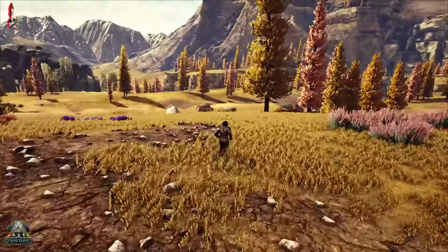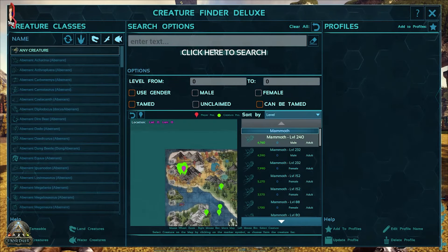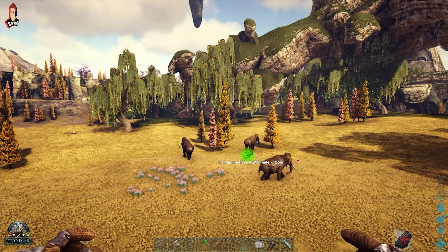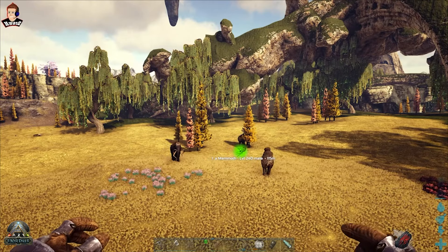Let's have a little look around and see what we can find. I've not had to go very far and it looks like it's worked - we've got some mammoths now at 240. Tracking it through our Creature Finder Deluxe - yeah, we have got wild dinos now at level 240.